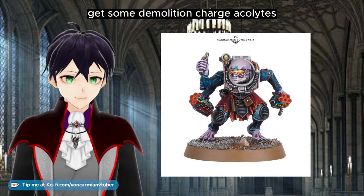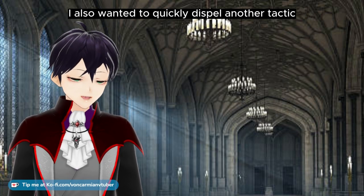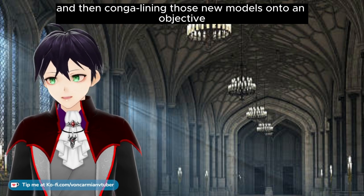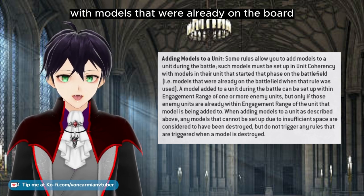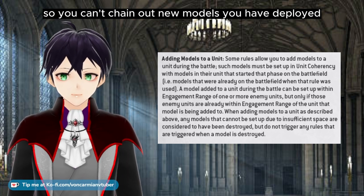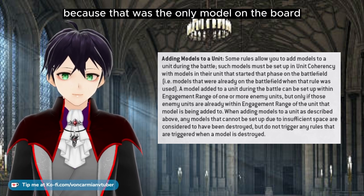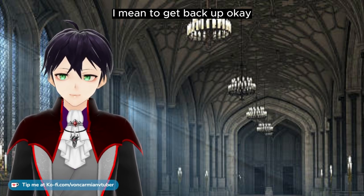Get some demolition charge Acolytes — you're really getting your points worth, but demolition charges cost no additional points. I also wanted to quickly dispel another tactic I'd heard from Genestealer Cult players about returning models to a unit and then conga-lining those new models onto an objective. Page one of the rules commentary: you set up models in coherency with models that were already on the board before you added any models. So you can't chain out new models you have deployed.